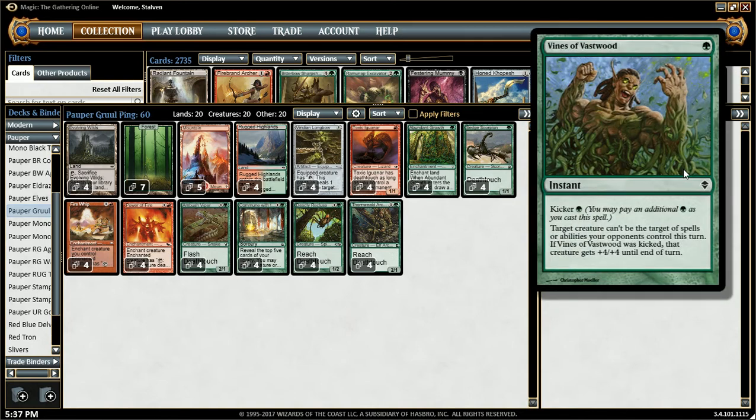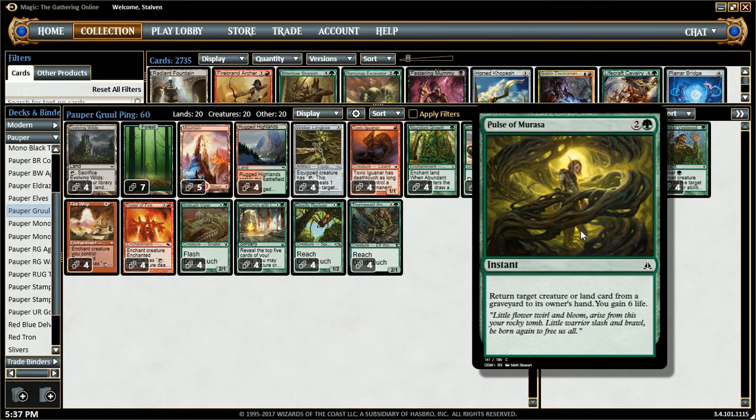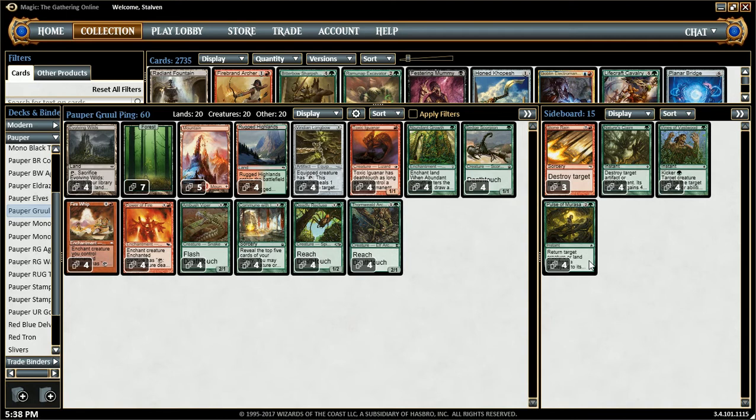We also have Vines of Vastwood. This is good against people that are playing a lot of removal spells. This deck is very easily 2-for-1'd, because I can go to cast my enchantment and my opponent removes my creature in response, or just removes my creature later. So having Vines is very useful for that. Also, Pulse of Mirasa is good because it helps us prolong the game for us to build our team. It's also good against Burn. This allows us to get a creature or land from the graveyard, put it to our hand, and we gain 6 life. It can hit Evolving Wilds, but it's almost always just going to hit a creature. This is also really good against removal-heavy decks like black or blue-black.